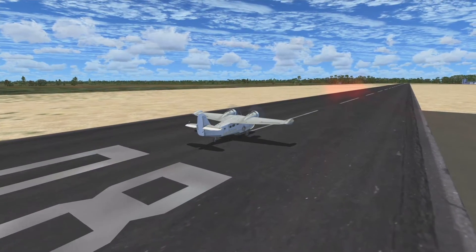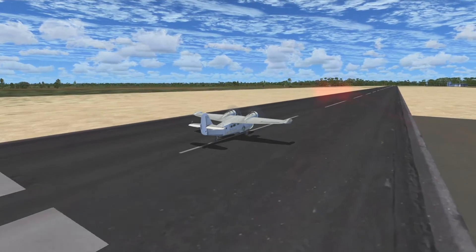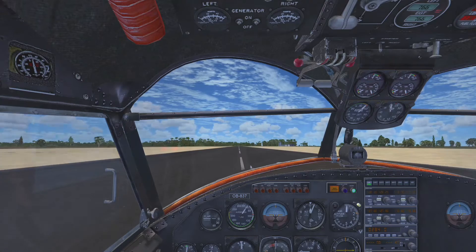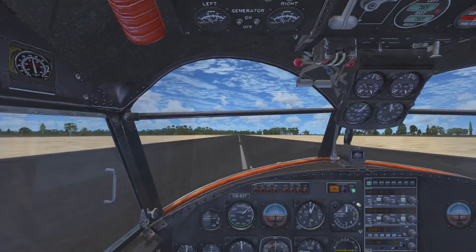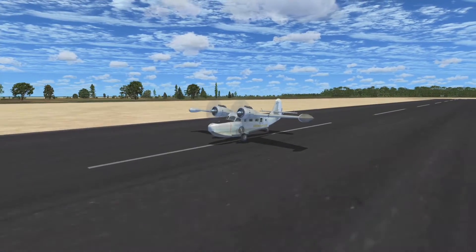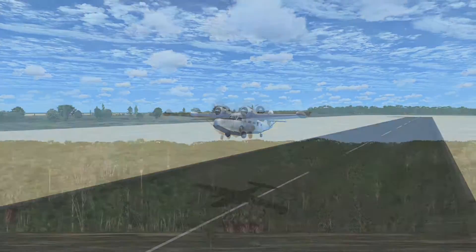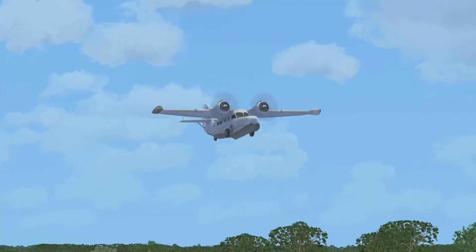So here we are just taking off on runway 8 at — I'm going to try and say this — Macapa, I don't know, whatever it is, it's in the description. Which is in Brazil, it's right near the mouth of the Amazon River, in the Grumman Goose obviously like I said.